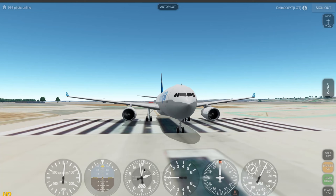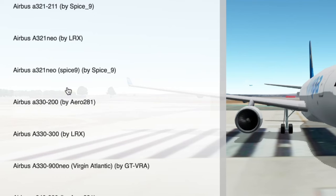Hello guys, Delta006 here. Today I was looking at the aircraft panel in GFS and I found a new plane I hadn't seen before — the Airbus A330-200. I've heard of that plane, but it wasn't in GFS before, and now there's a new plane in GFS.